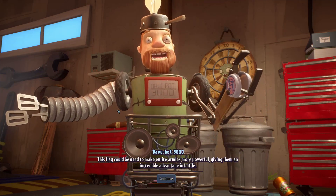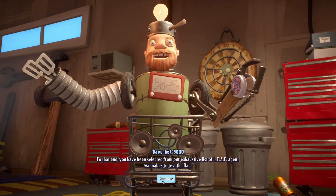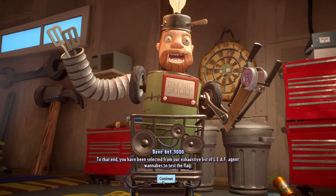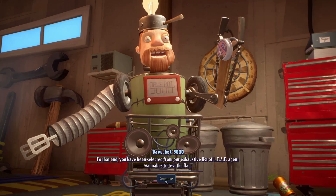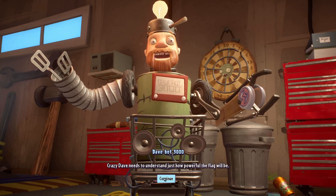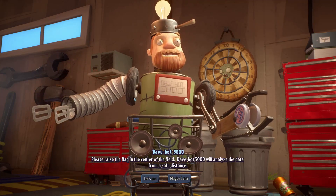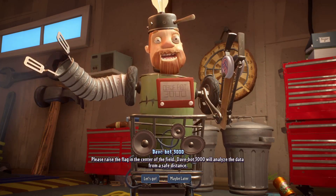This flag could be used to make entire armies more powerful, giving them an incredible advantage in battle. To that end, you have been selected from our exhaustive list of Leaf Agents — wannabes — to test the flag. Crazy Dave needs you to understand just how powerful the flag will be. Please raise the flag in the center of the field.